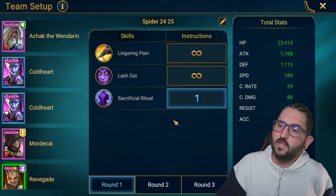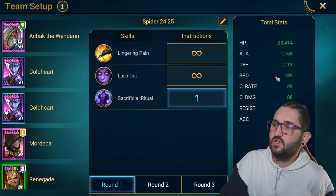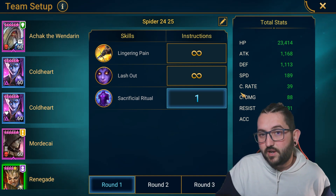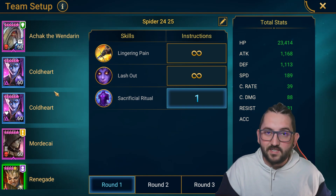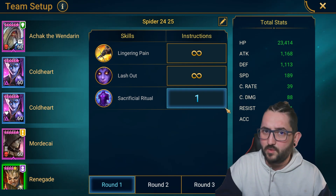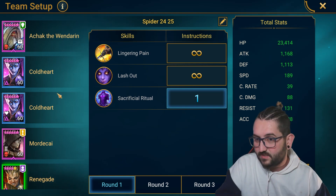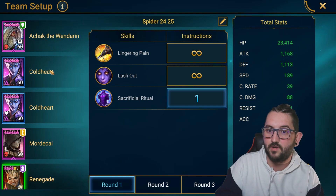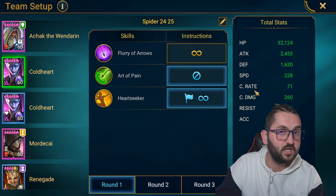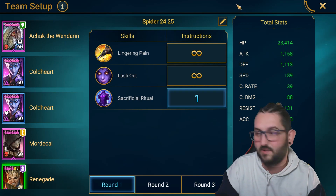Renegade is just there for the A3 reset. This renegade could actually be a level 30 renegade — you just need it to be 151 speed, because spiderling speed is 150, so the renegade just needs to reset them and that's it. If you have Kha'mar, even better — he'd be faster because of animations, and you could have him open with the A1 or A2 and then do his reset. The main thing is one champion goes faster than the rest, whether that's Kha'mar or one Cold Heart at 228 speed, so all spiderlings can be burned and frozen at once.